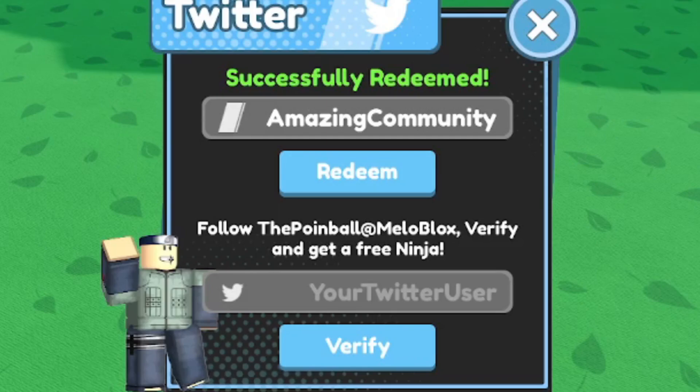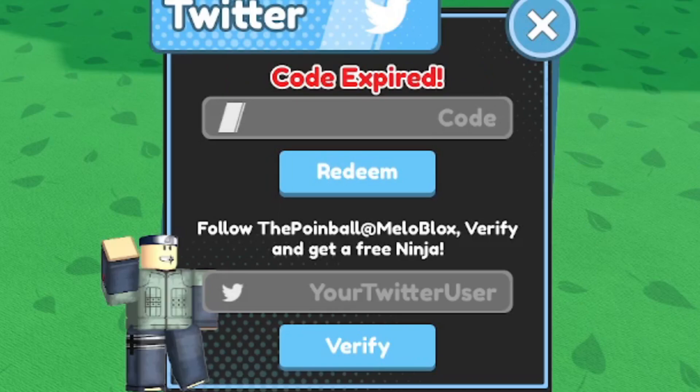Next working code: 'visit goal 30m' — this code is active, go ahead and redeem it. If I'm going too fast, pause the video and type the code slowly. The next code after that is expired, so you can skip it.